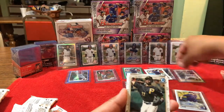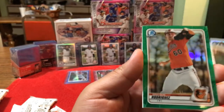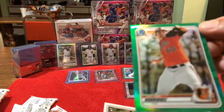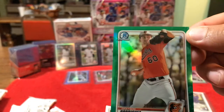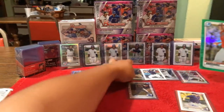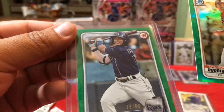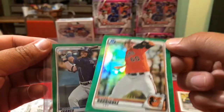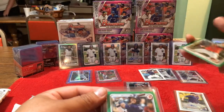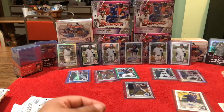We got Brian Hayes Chrome, nice one. Number one — Grayson Rodriguez. That's 26 out of 99, green border refractor. Let me show you the difference — that's the paper card, and that's the chrome refractor. Nice, it's numbered, put that in the sleeve right away. 26 out of 99, that's really nice.